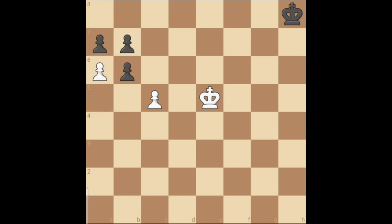Instead, push one of the pawns on the wing, and they're forced to take it. And now, push your pawn up and queen.